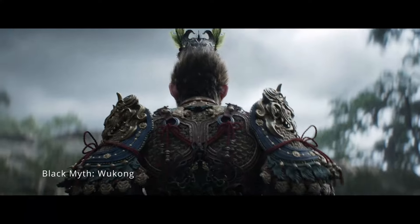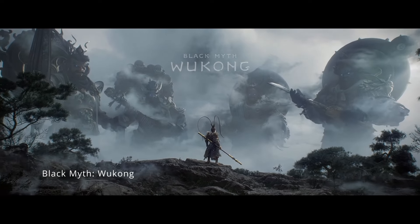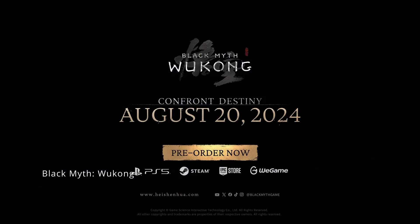First off, let's talk about what Black Myth Wukong is all about. Game Science, the developers, describe it as an action RPG but they carefully avoid labelling it as a souls-like game. Sure, it has its share of boss fights, dodge mechanics, and stamina management, but it doesn't fully adhere to the traditional souls formula. Black Myth Wukong is inspired by the classic Chinese novel Journey to the West, and you play as the legendary Monkey King Sun Wukong. This game promises to blend rich storytelling with intense action, creating an experience that's both epic and personal.